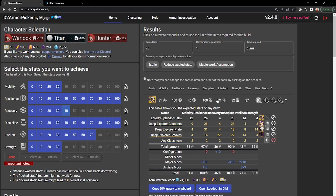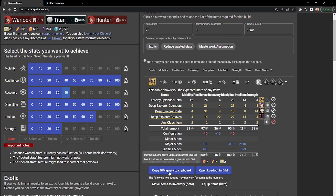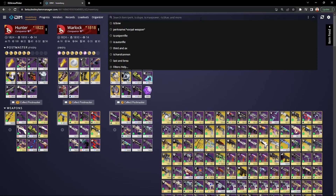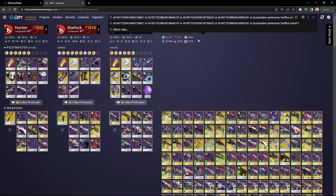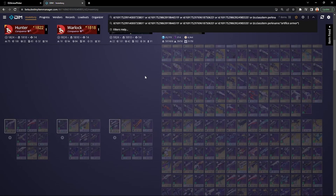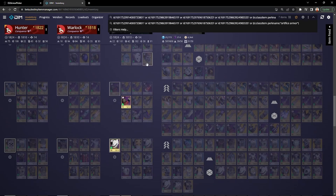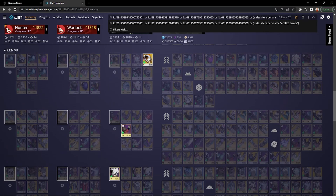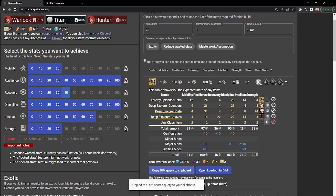Now it has narrowed down all the possible builds on the right side. We have this exact build I created. So we're going to click on it to expand it and then copy the DIM query to clipboard. Then you go to DIM, go into the search bar at the top, and paste what you copied from D2 Armor Picker. When you scroll down, it highlights all the items you need to create this perfect build in seconds. It is a very useful tool — I've been using it for years and it has saved me so much time.